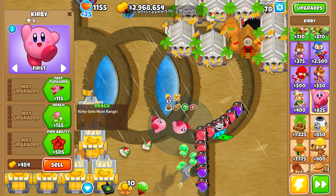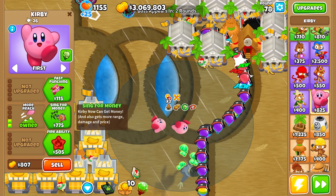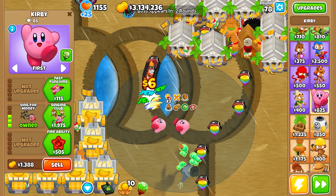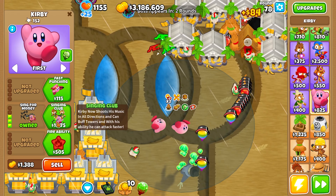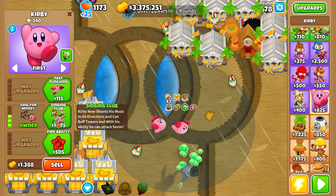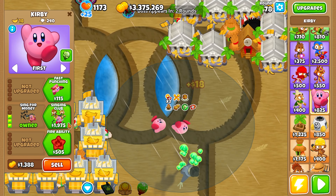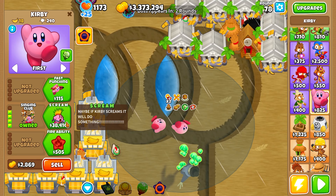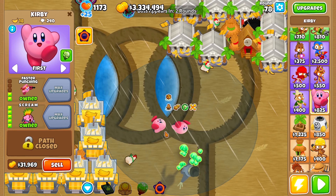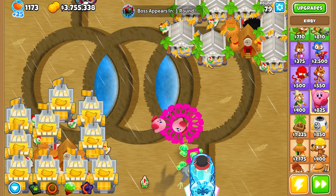Let's go for the middle path now. Reach gives Kirby more range, more reach gives even more range and camo detection. Sing for money — Kirby can now get money, plus more range, damage, and pierce. Singing Club — Kirby now shoots his music in all directions and can buff towers with his ability, making them attack faster. Scream is the tier five — if Kirby screams it will do something. He is producing money, which is cool.